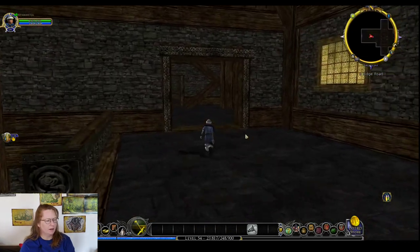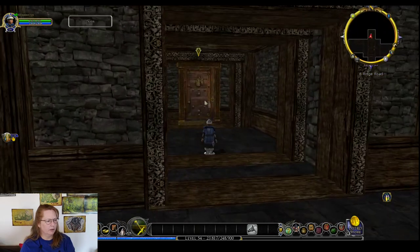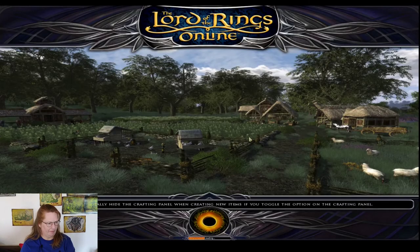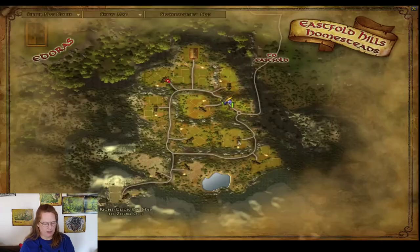This is the same thing — you go in and you can go across. There's a second door over here. Now we went to somebody else's yard. On the test server, it's not always showing you when you cross into somebody's yard, but I want to go back to the Mead Hall — we've got to go in.